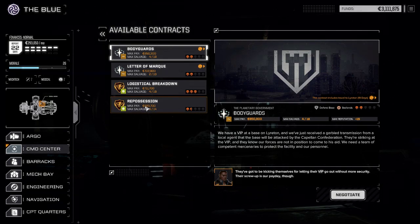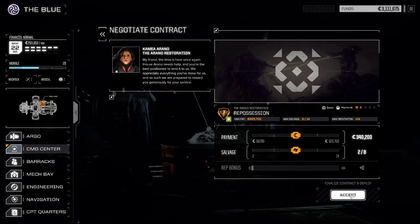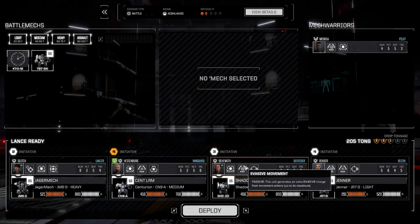We don't have to leave for this. Armored vehicles, eh? Let's go max salvage. Alright, we got the Jäger, Shadow Hawk, Generator. I think the setup is fine.